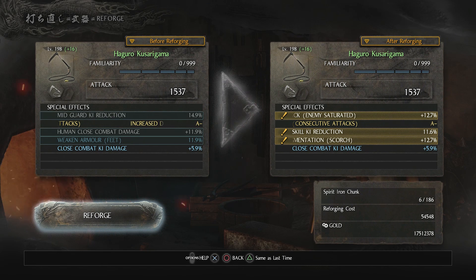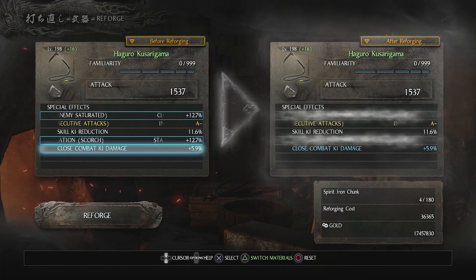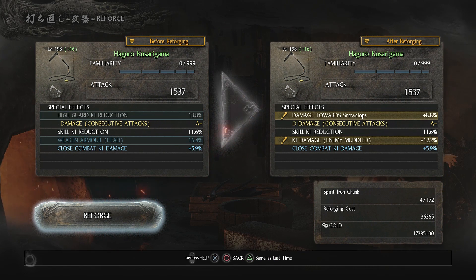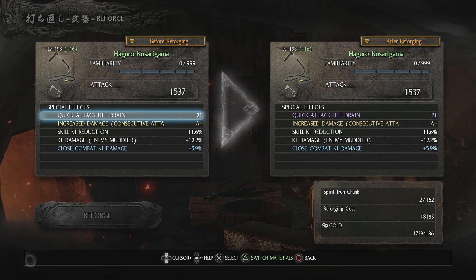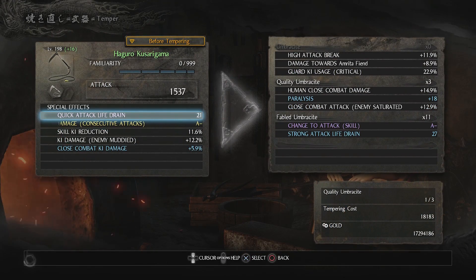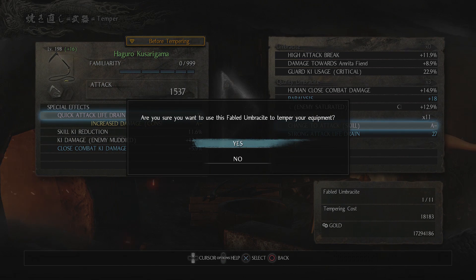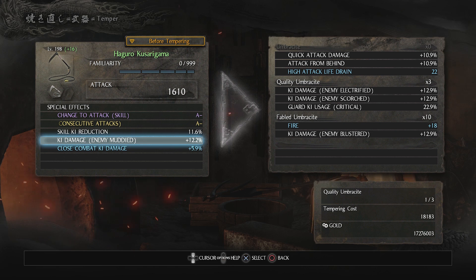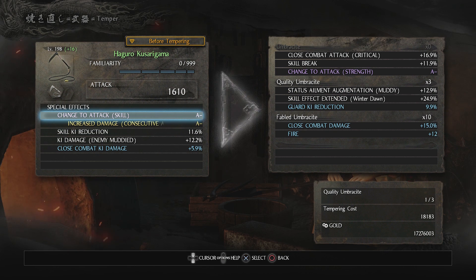Close combat attack enemy saturated is pretty good, but we need it to say enemy muddied. Skill key reduction could be alright. Close combat attack critical is also okay, but I don't think we need that. Key damage enemy muddied — yeah, let's keep that. Change the skill attack — yeah, we could go with that, that might be enough. I would have liked a little bit more good stuff, but I think that's probably the best I'm going to get. We'll keep it like that — if I need to change something, I can still change it later.